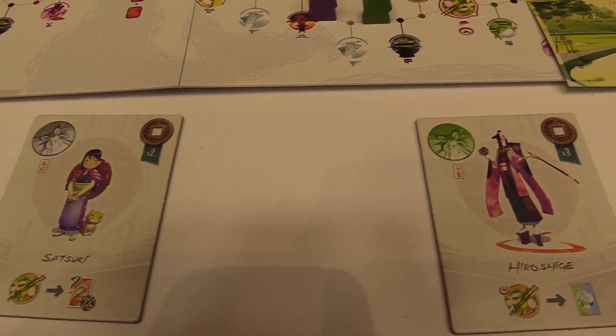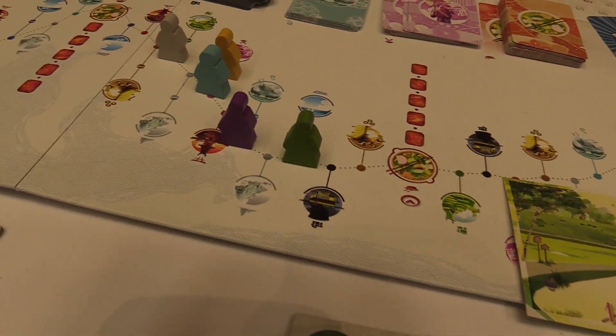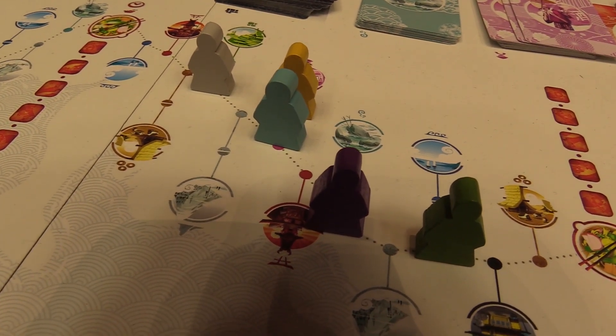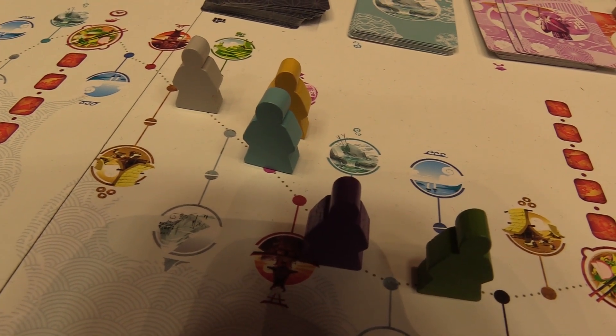Other changes include the new meeples, or the kim meeples as they've been called, which are meeples in kimonos. They're both form and function — they have a nice triangular base to show the little kimono, and that helps them stand a little better than the original two-legged meeples from the original edition.